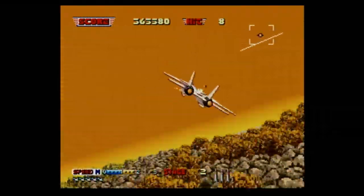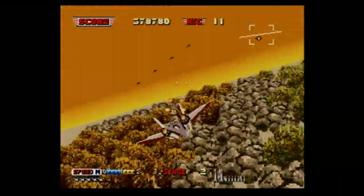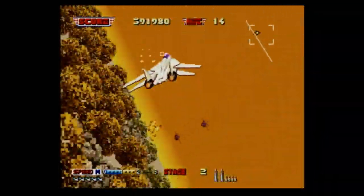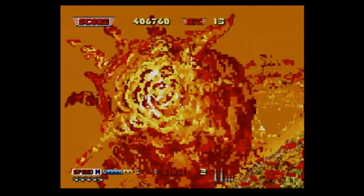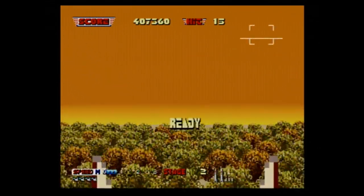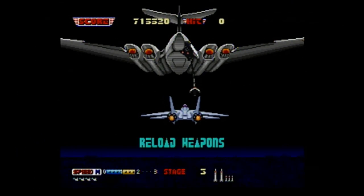Since this is based on the arcade machine from Sega, the game is meant to kick you off the machine quickly so you keep putting quarters into it. It's a tough game, and this version of Afterburner is far more difficult than the Sega Genesis release. But not to knock the Genesis version — it's really good. This one just happens to be more true to the arcade machine. Remember that awesome jet fighter cockpit arcade cabinet? That's the way you really want to play this game — with a flight stick.